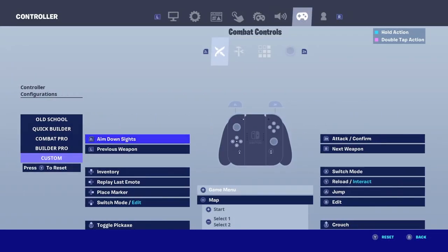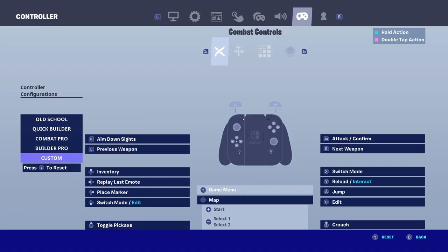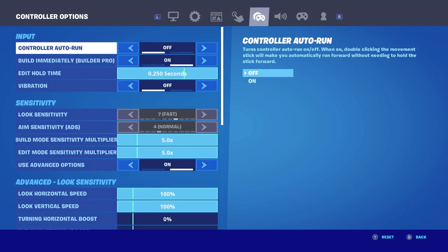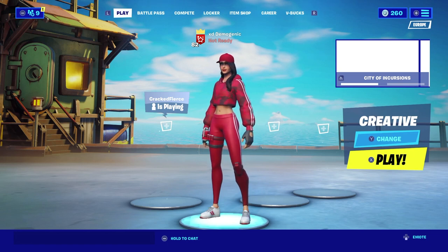Now everyone knows about adding a second edit bind. Basically, if you have a bind you don't use — for example mine is the down on the D-pad — you want to add 'switch mode slash edit' there. Then in your settings put edit hold time to the max, which gives you a special boost.